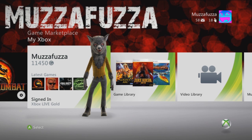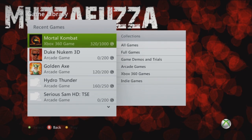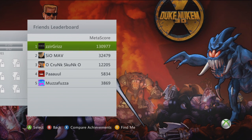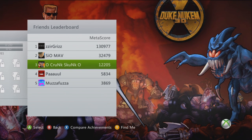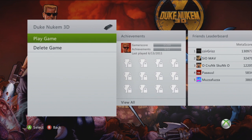Today we're going to be playing some Duke Nukem 3D to get ready for Duke Nukem Forever. Duke Nukem Forever is out now — it came out June 10th in other countries and June 14th in North America. So I went and picked it up from GameStop and I'm ready to play some original Duke Nukem. I got Duke Nukem 3D here, the arcade game. No achievements yet. Looks like Grizz is on top of the leaderboards, along with Pyro Puncher, CO Mav, and Crunk Skunk.